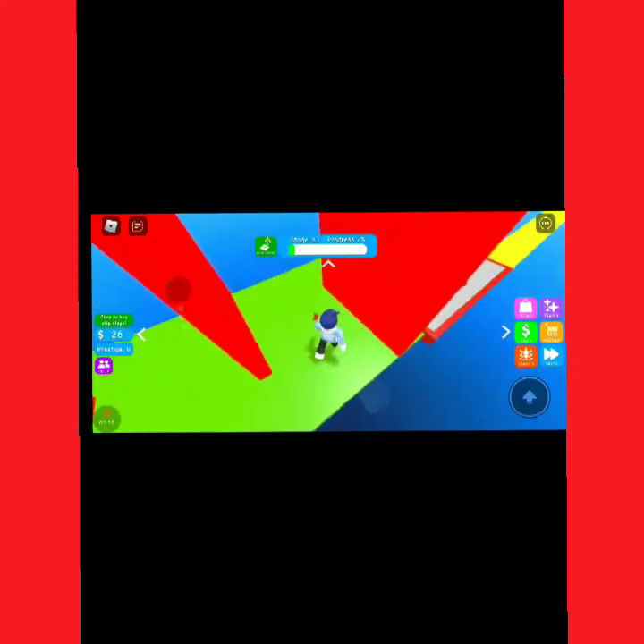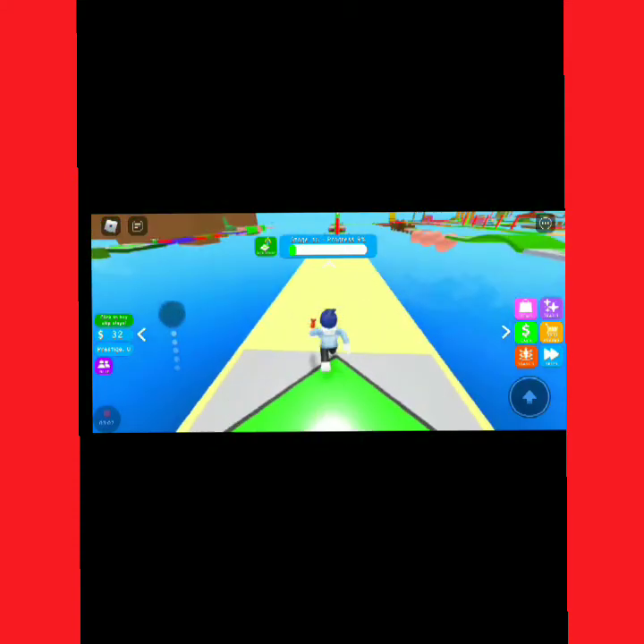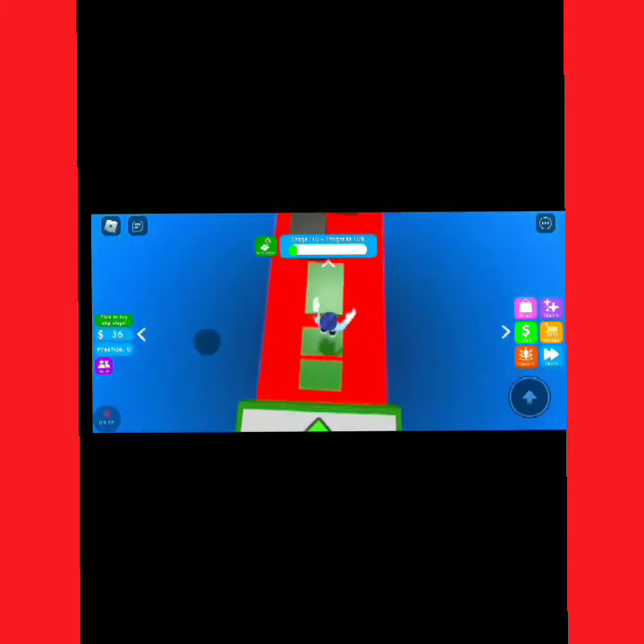In this Easy Obby there aren't enough rainbow things. All the rainbow things I like - there are no rainbow things in this obby. My other Easy Obby, which I'll leave in the description, had a lot of rainbow things which is my favorite. In this obby the only colors I can see are green, red, pink, and brown - which is not my type. My type of colors are rainbow colors, not green, red, brown, or pink.